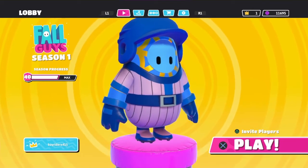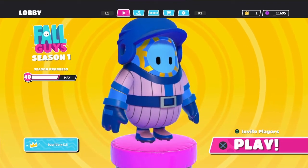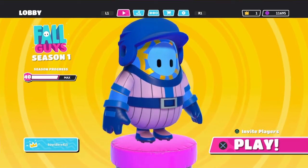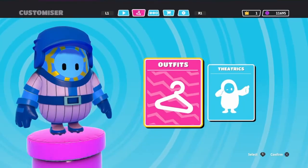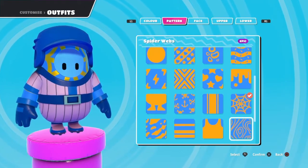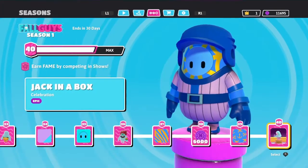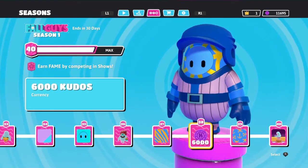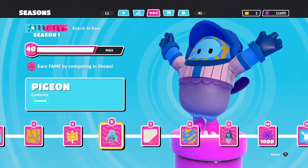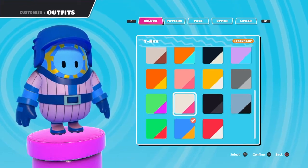What's going on everyone, what's good? Bayrider here, and today I'm gonna show you all the skins, colors, and patterns I have in my Fall Guys locker. I'm on level 40, so I'm gonna have every single skin and item cosmetic from every single level.